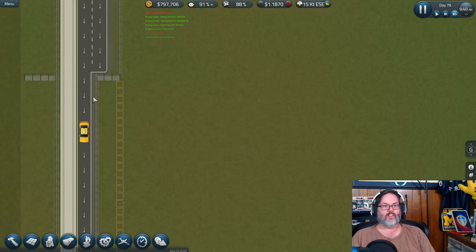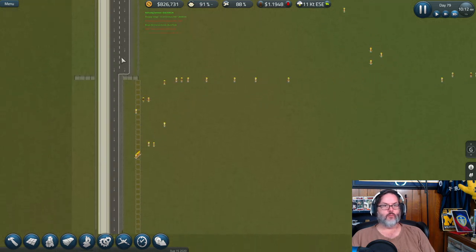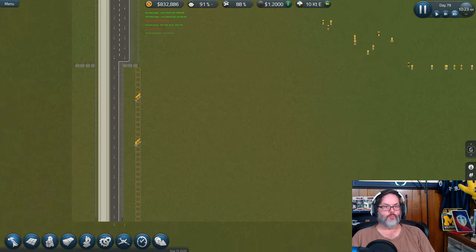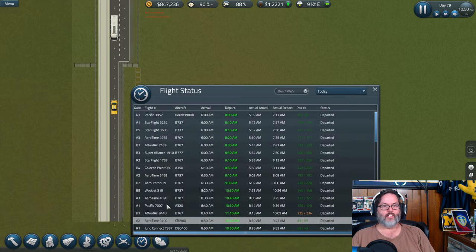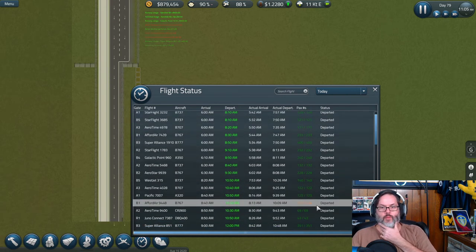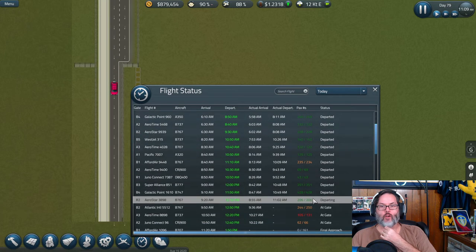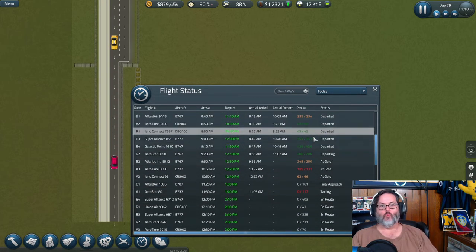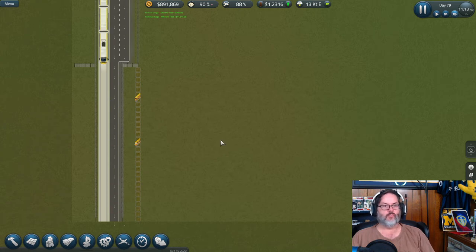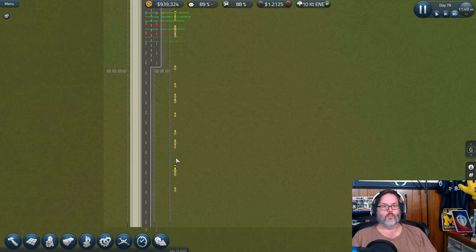Here comes the horde. I can't tear this down until the new section is built, so let's get that built and then tear the old part down and build the road. Let's check the day — gate B1 left with an extra person. What, did they have a stowaway? That's weird — one extra person. Come on guys, bring the goods. Pause it.